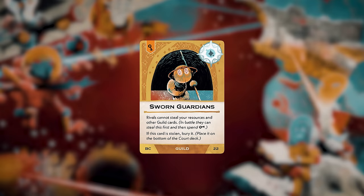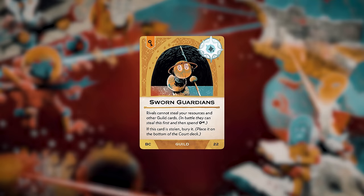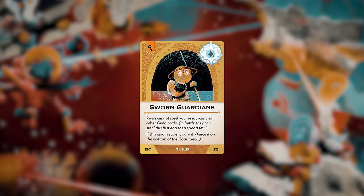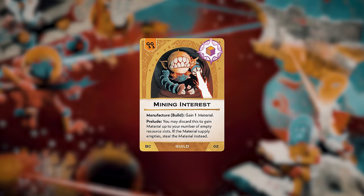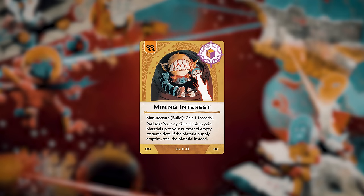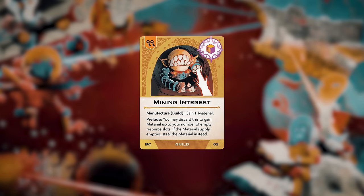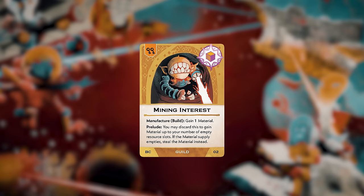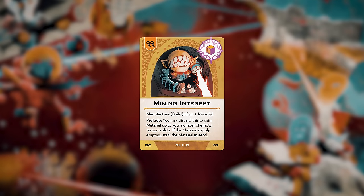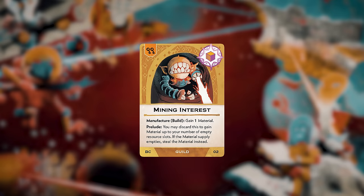The Sworn Guardians card says it must be the first thing stolen — so nobody can steal your resources or other guild cards without using keys to take this first, potentially protecting cards like the Galactic Bards. The Mining Interest is a material-type card that gives you an alternate build action — instead of doing the standard thing, you can just gain one material with any build actions you have, as long as this is in your court.